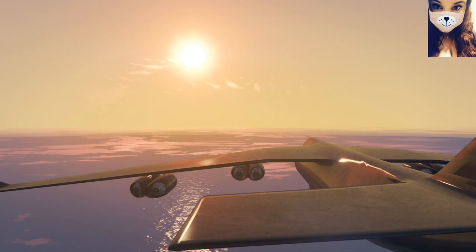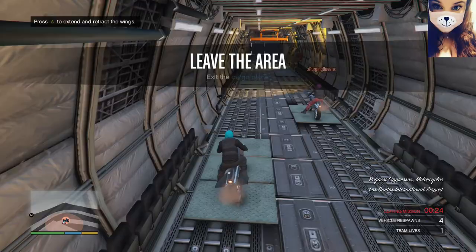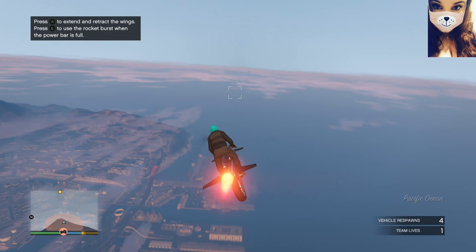You'll spawn in a plane mid-air such as this one, and once it allows you to move you need to make your way to your apartment, whether it's Eclipse Towers or elsewhere. Please be sure to take note of where your apartment is before launching this mission, as once you've launched the mission your apartment will not show on the map.